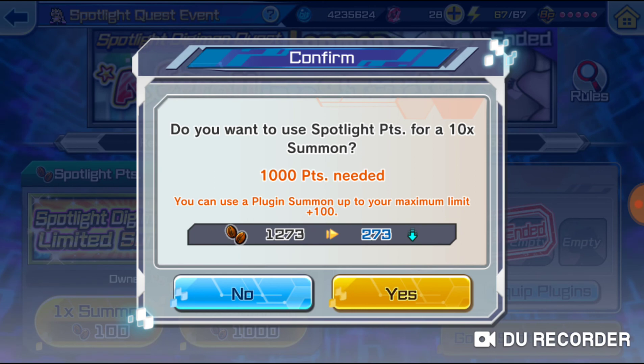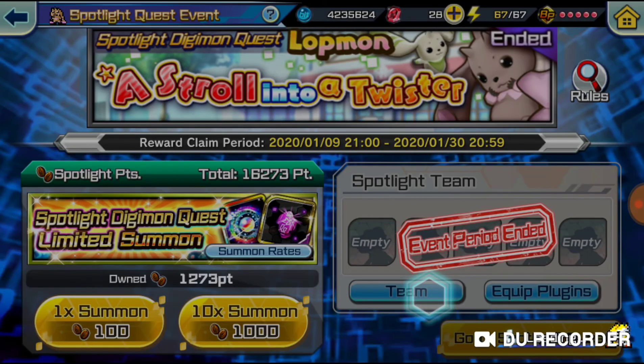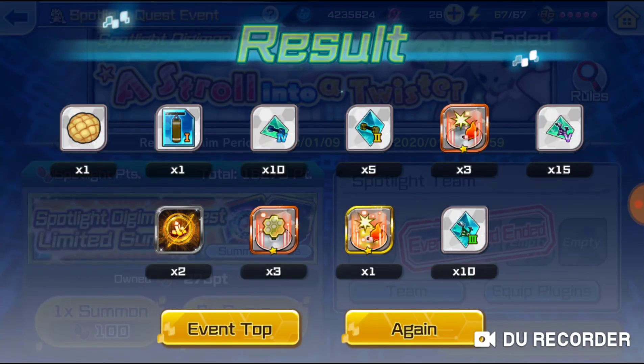All right, last multi! We got some food, workout equipment, plugin boosters, some codes, and a golden plugin booster. Very, very nice!